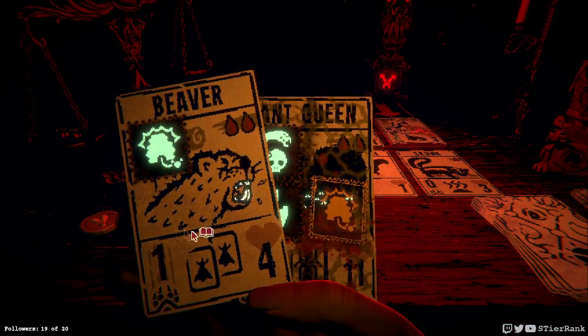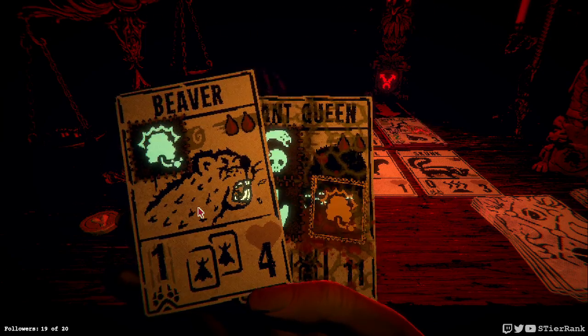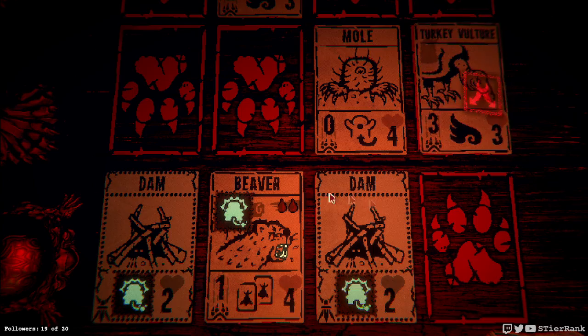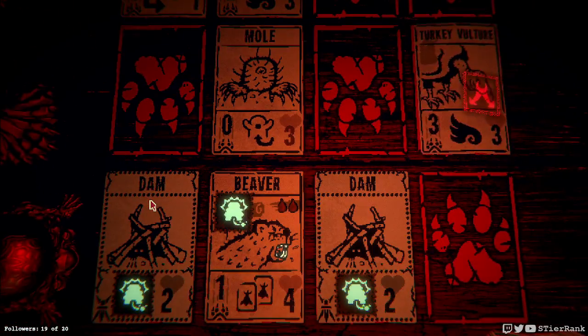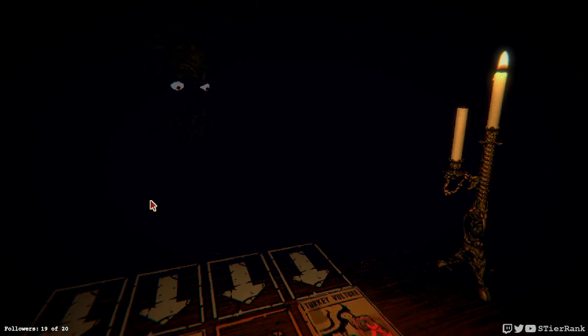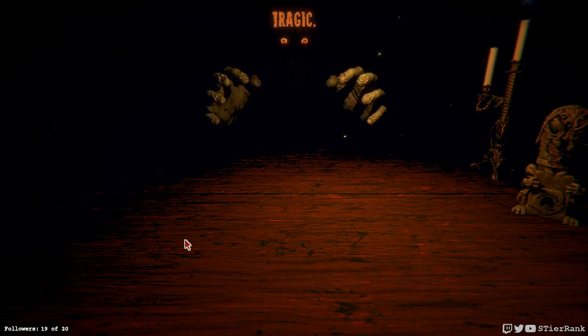Let's swallow in despair as we lose with this awesome deck. We'll put the beaver down just for a heck of it — I'm like 95% sure it's not going to help, but we'll have it on there just for the heck of it, right? Yep. Here goes our turkey vulture — one strike. Wow, man. I feel like the AI kind of cheated on me a little bit here with this previous run.